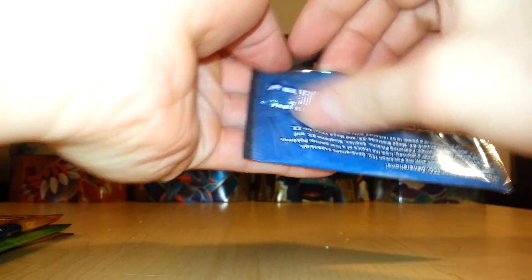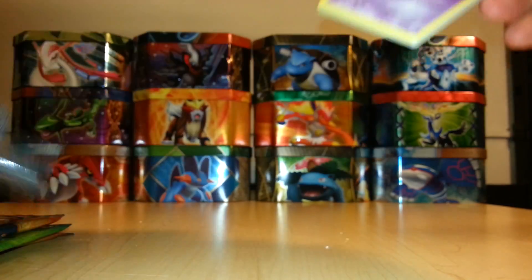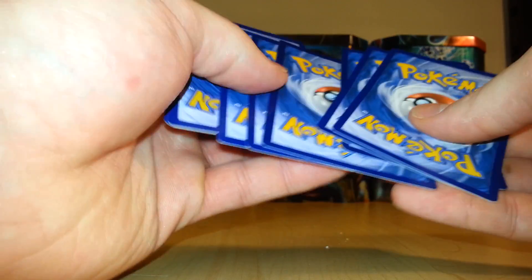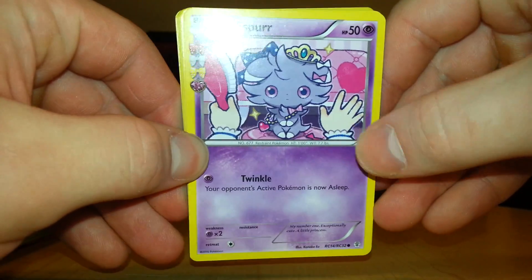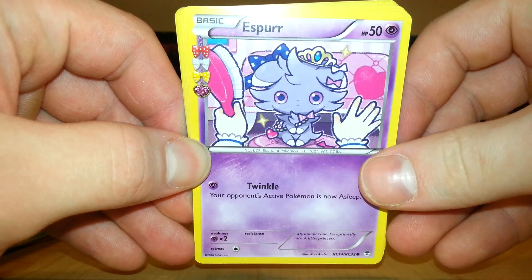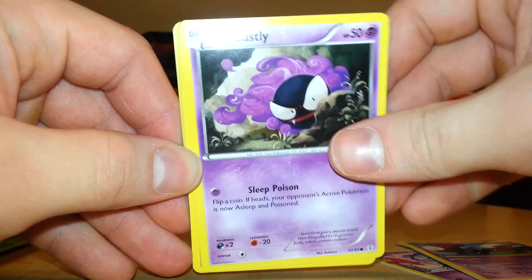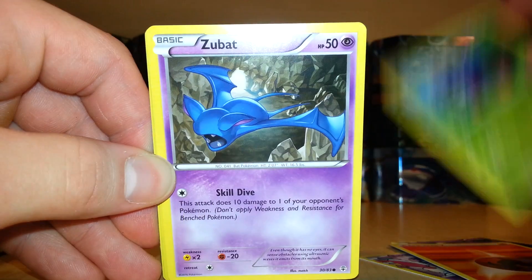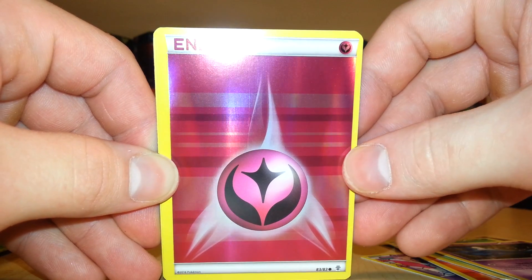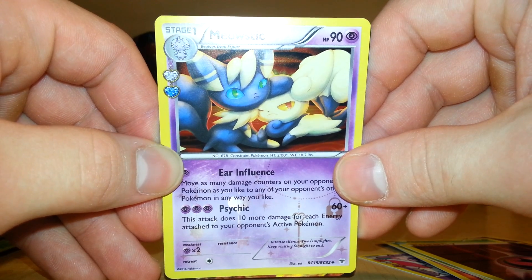Starting off with the pack with Blastoise on it. The card trick in these packs is a little different — move the third cards, then move the next three to the back. We start out with an Esper, a Trainer Evo Soda, Golbat, Gastly, Energy, Tangela, Zubat, first holo of an Energy, and as the first Radiant Collection card, we have a Meowstic.